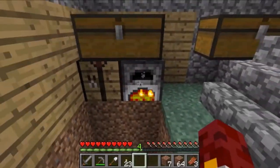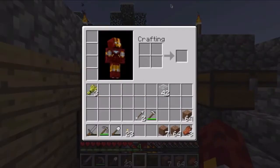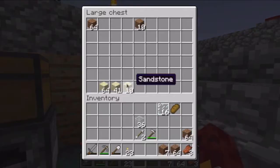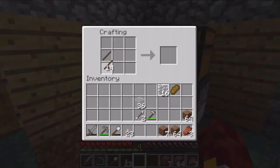I think that'll be it for this episode, it might be a shortish episode — about 10 minutes. Since I do have time, I'm going to show you guys how to make railings on your house. It's the same thing as glass panes but with wood — you get fences. I'll just make some more.